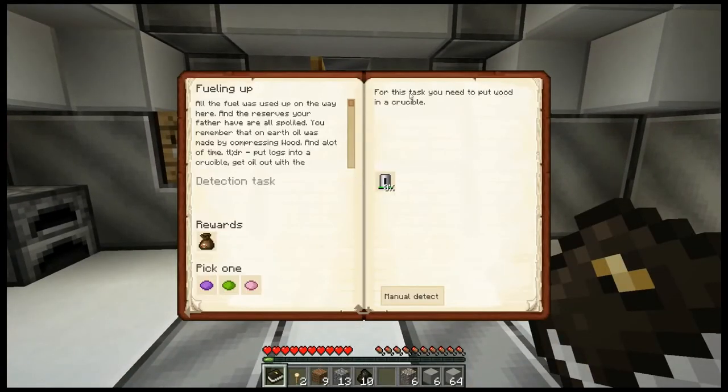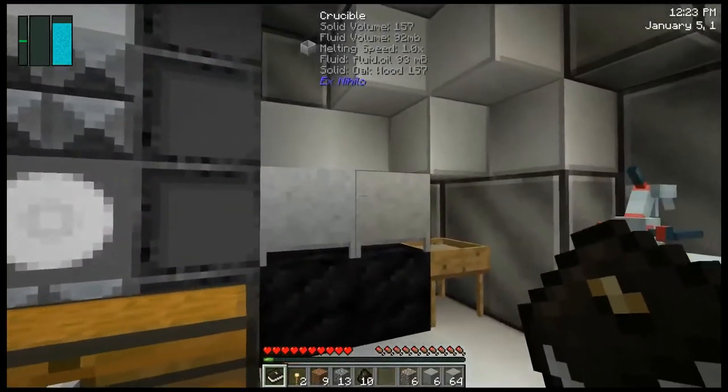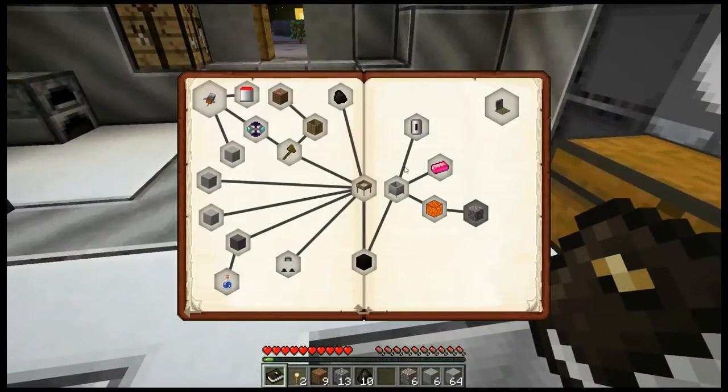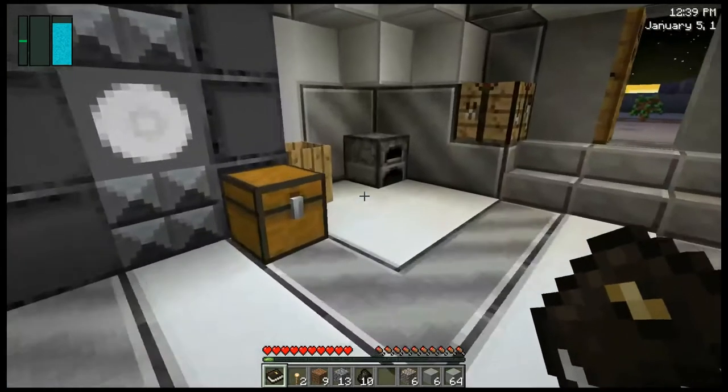The next quest is fueling up. All the fuel was used up on the way here, and the reserves your fodder have are all spoiled. You remember that on earth, oil was made by compressing wood over a lot of time. Put logs into a crucible, get oil out with the canister. So it gave us a canister, and we started putting logs in here, so we should be good with that. Smelting — pure awesome night. Maybe putting a block of it under my crucible would help.